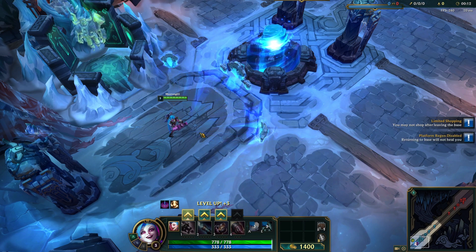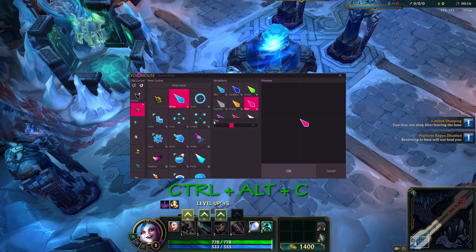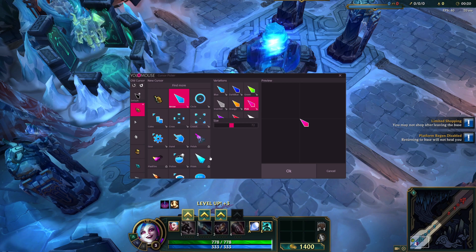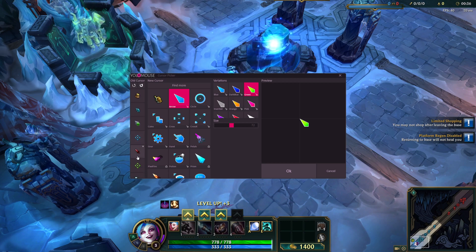Once you're in game, simply press Ctrl-Alt-C and you can adjust your cursor color and scale to your liking. When you open up Yolo Mouse, you'll see a list of in-game cursor icons on the left side of the program. Each of these icons can be customized to change visibility.